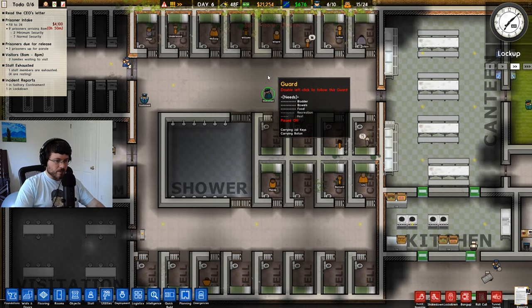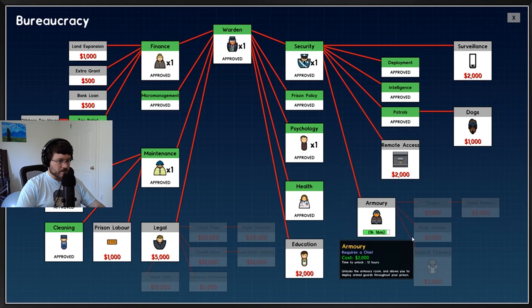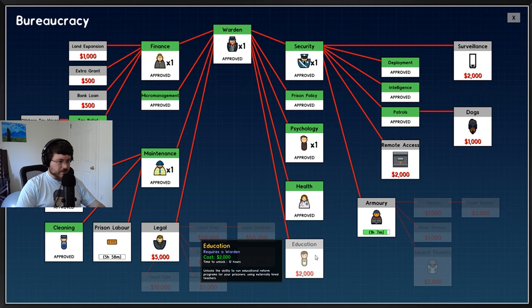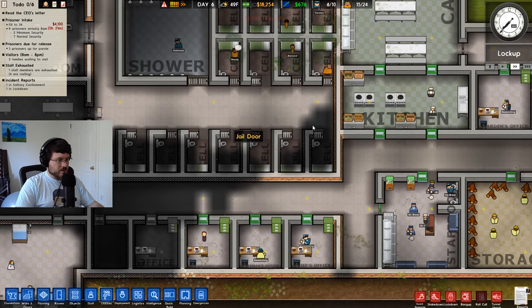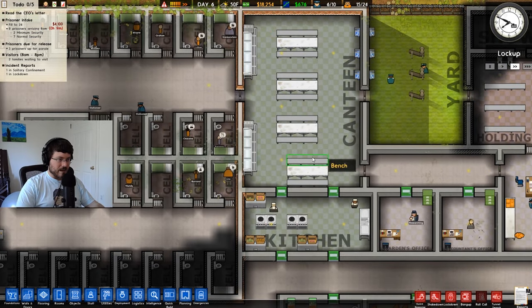I think we need to spend some time with our routine — figure out free time, work time, all that stuff. Do we do prison labor yet? Almost done with the armory. This guy can do education, we eventually want to do that. Tax relief is good — it should give us a little more funding. It still says we have four days without incident, but there was definitely an incident in here.